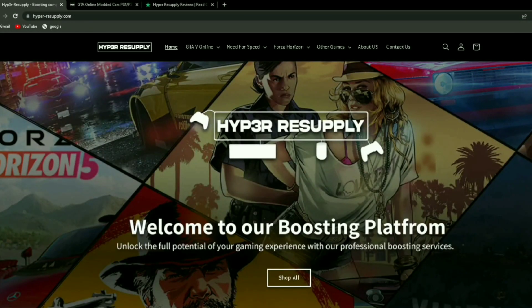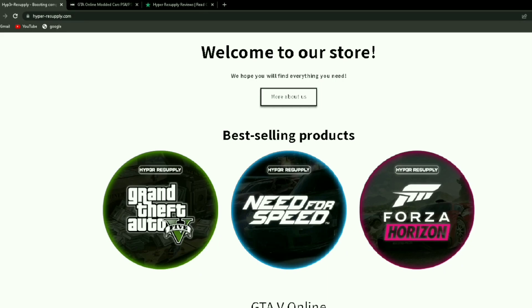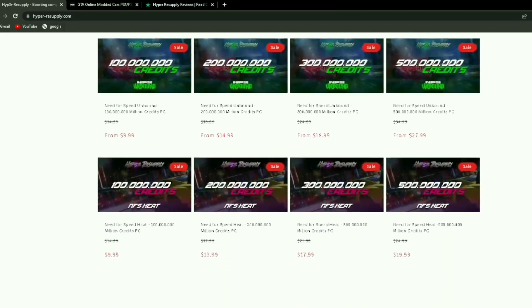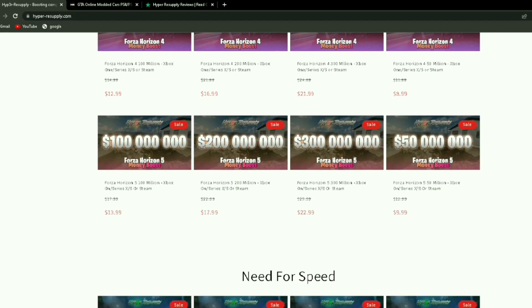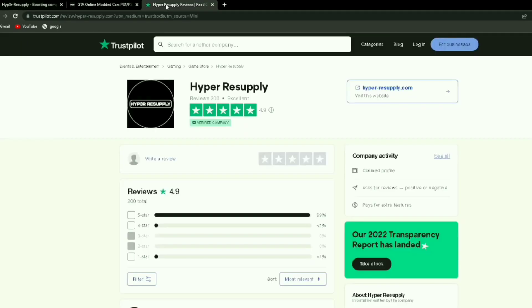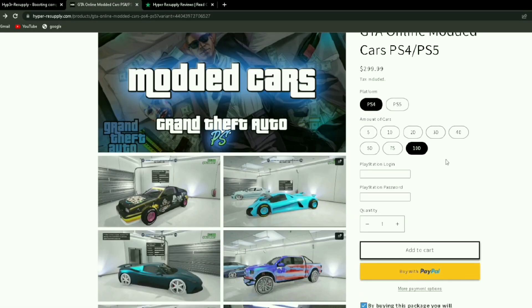If you're looking into buying a modded account or a money booster for GTA V, Need for Speed, or Forza Horizon, check out HyperResupply.com. They sell modded accounts and money boosts for all platforms on all those games, and they have the best cheap, fast, reliable services than any other company out there. HyperResupply.com has 5-star reviews and is a verified company with verified reviews. You should buy it from HyperResupply.com.